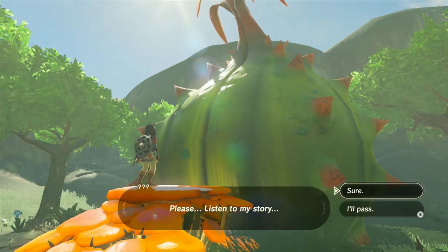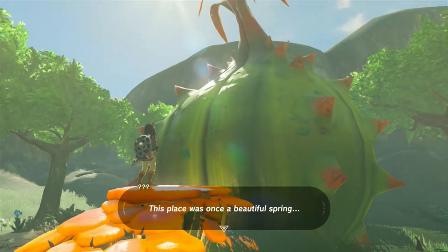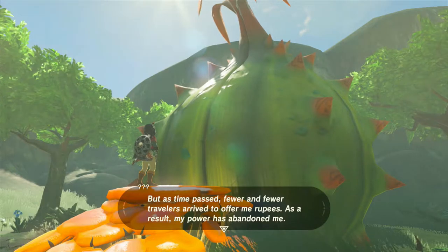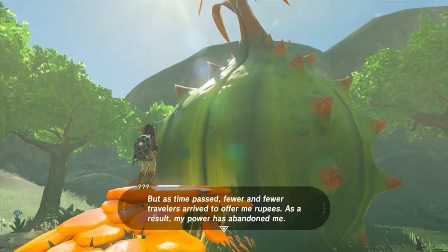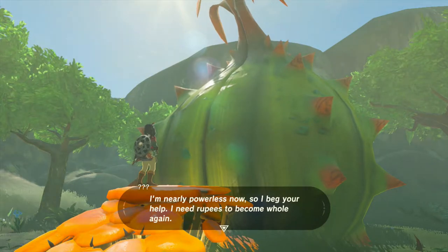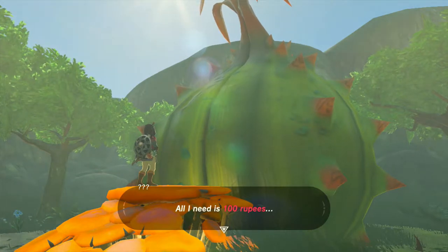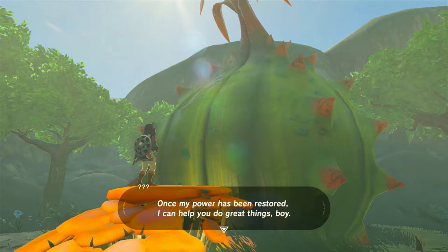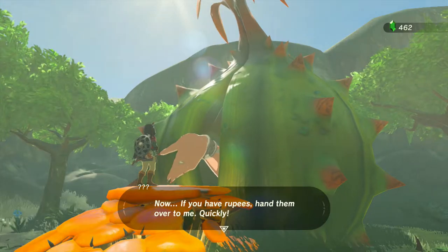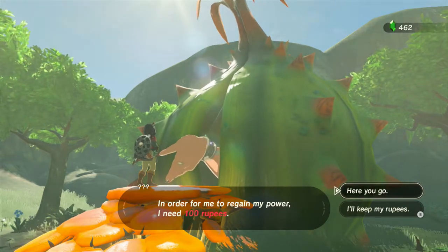'Please, listen to my story. I am the Great Fairy, Co-Terra. This place was once a beautiful spring. But as time passed, fewer and fewer travelers arrived to offer me rupees. As a result, my power has abandoned me — I'm nearly powerless now, so I beg your help. I need rupees to become whole again. All I need is 100 rupees. If you have rupees, hand them over to me, quickly.' That seems oddly suspicious — but I need 100 rupees to regain my power.